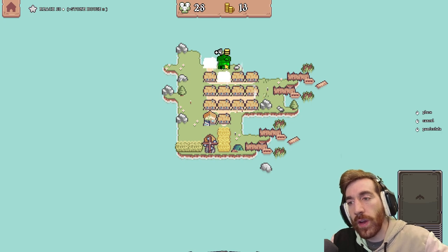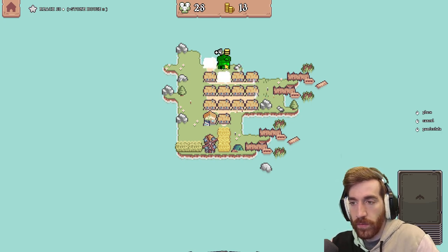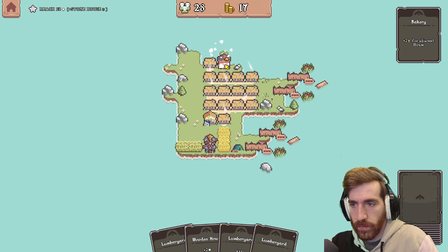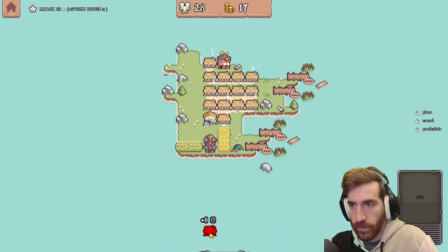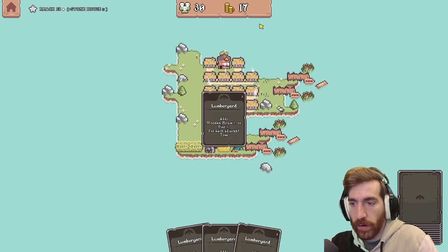This changes things — I kind of want the bakery in the center of the town. Then maybe put like a wooden house right there. That does still give me money — okay, cool.